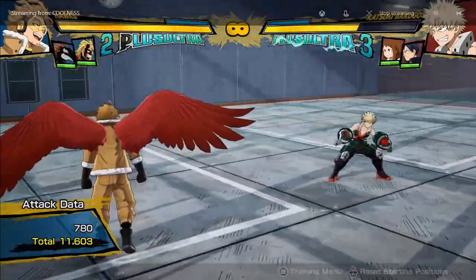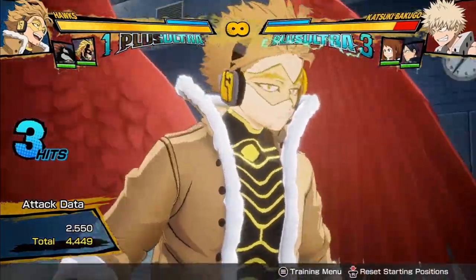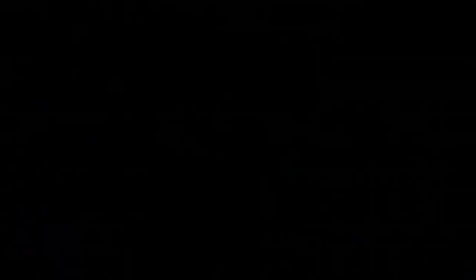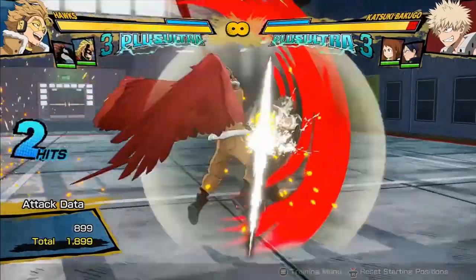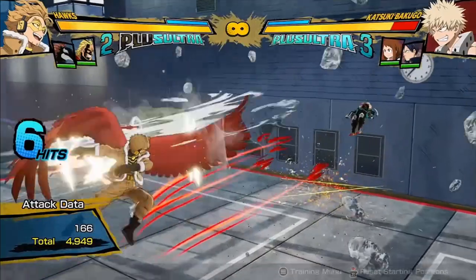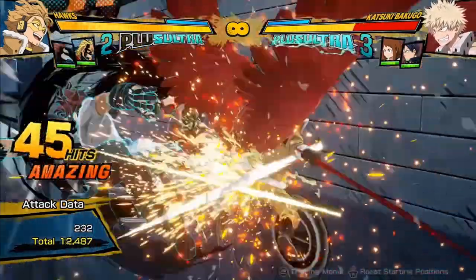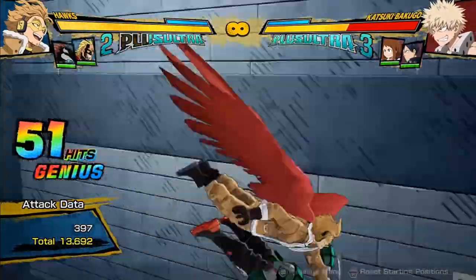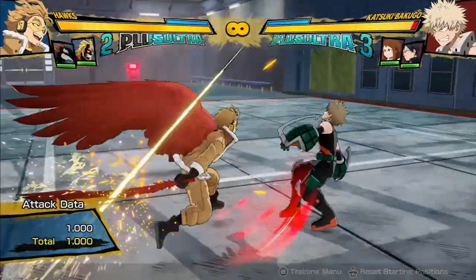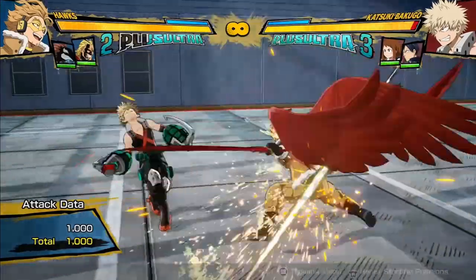Another thing to mention when it comes to Hawks' combos regarding Rapa is he's very good at comboing off of his Plus Ultra 1. Essentially, Rapa can very consistently combo with his Plus Ultra 1 when a lot of supports can't. Just about when he does that flurry at the end — even without a dash cancel there — that's a lot of damage, about 15,000 damage for a plus ultra combo.